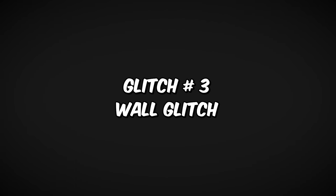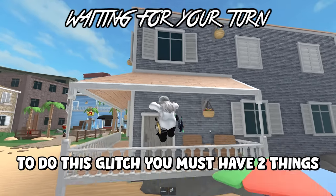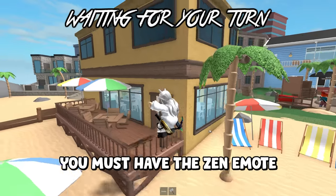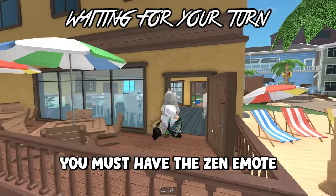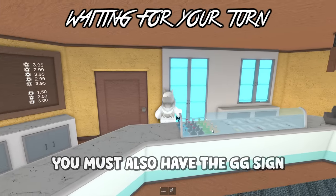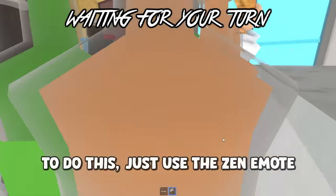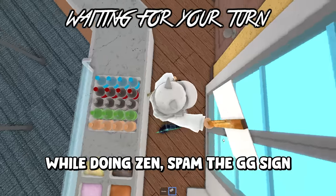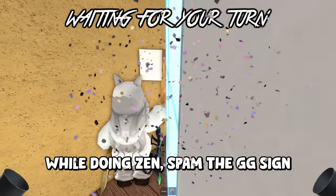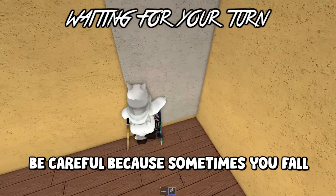Glitch number three: Wall Glitch. To do this glitch you must have two things — you must have the Zen emote, and you must also have the GG sign. To do this, just use the Zen emote, and while doing Zen, spam the GG sign. Be careful because sometimes you fall.